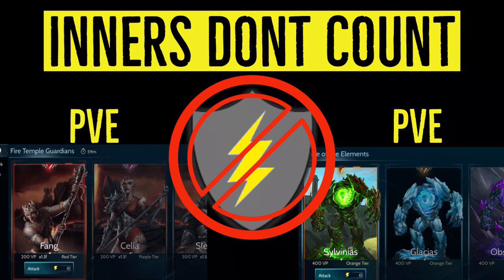Another key thing to remember: inner fires do not count in PvE — meaning for team points earned from temple guardians or the Shrine of Elements. Do not waste your inners by applying them during PvE because they will not count. Yes, you'll get the 1.5x multiplier on the guardians, but inner fires themselves don't apply. Use inners in your PvP attacks to help you progress up the island faster or to slow down another team's progression.